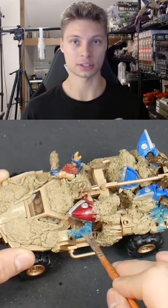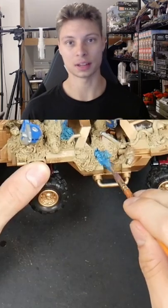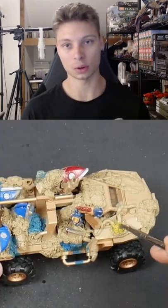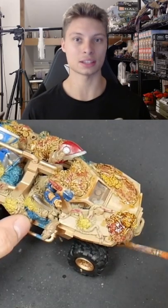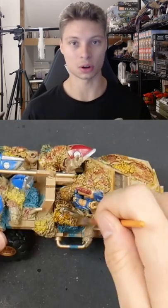Now we're just adding on the finishing touches to this project with the paint and it's looking awesome. I like adding all the blood with the yellow and the red to just give a lot of discoloration, and then adding in this really nice dark wash just makes everything look gross and creepy.